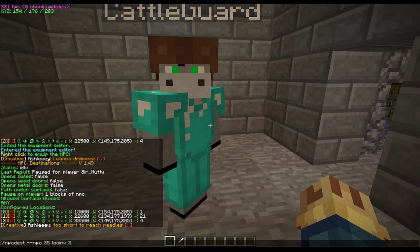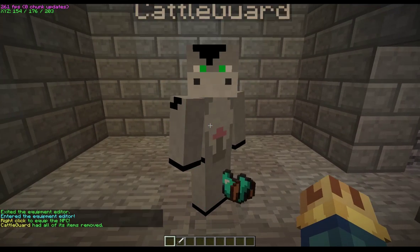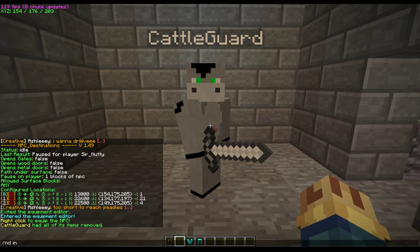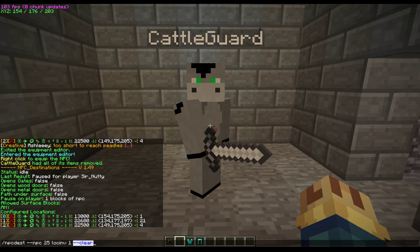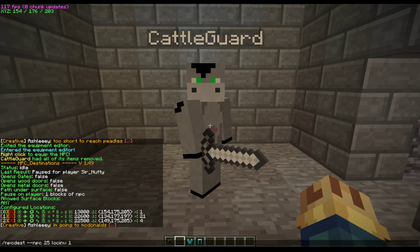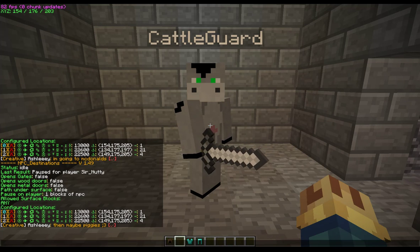The next place we want to set up is his day spot where we're going to give him a sword. I'm going to take everything off and just give him a sword for this. Notice it's set there — I'm going to click it but take off the clear, because I want it to just stack onto what he's already got. So without clear, he's going to have the sword and the armor.